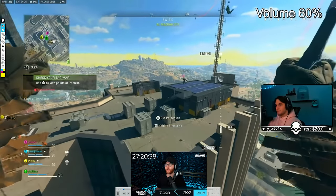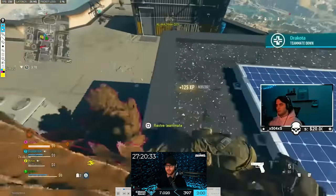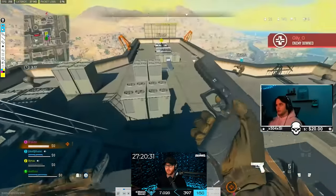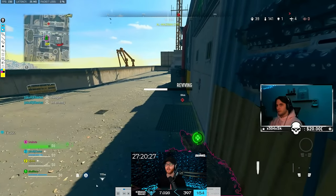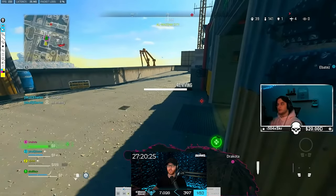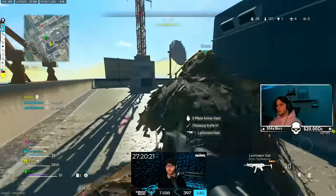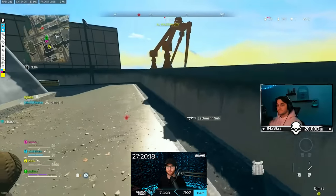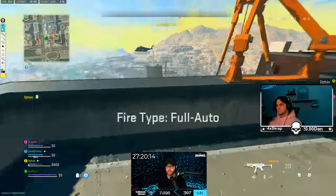So you guys know High Rise is the hot drop. If you can get in here and get one of the guns off rip, you can get like three or four kills just with people trying to eco this drop. The pistols in this game are just absurdly powerful — coming out of the gulag you can down someone with five shots of a pistol and there's hardly any damage drop-off. I feel like I'm getting mapped by the X-12.